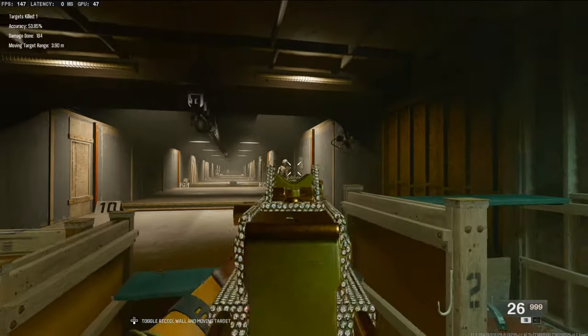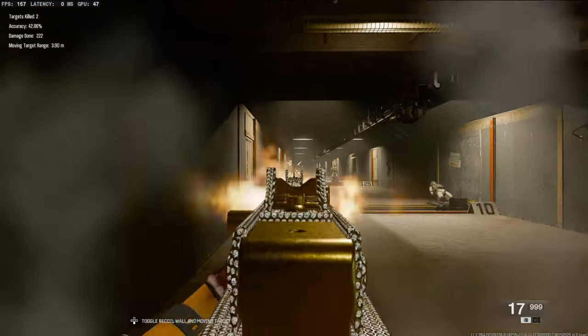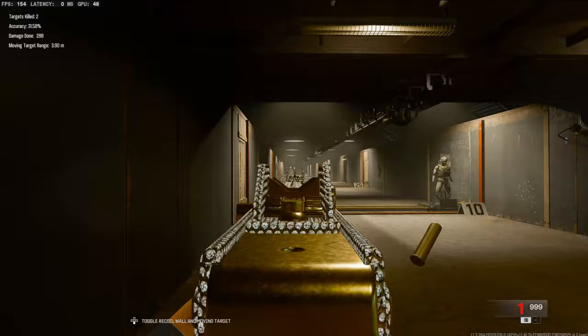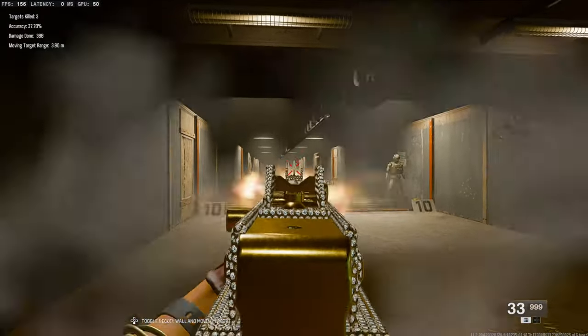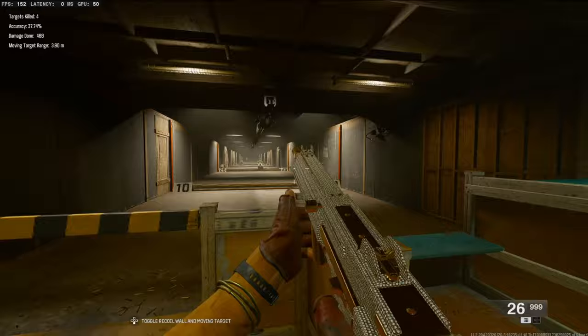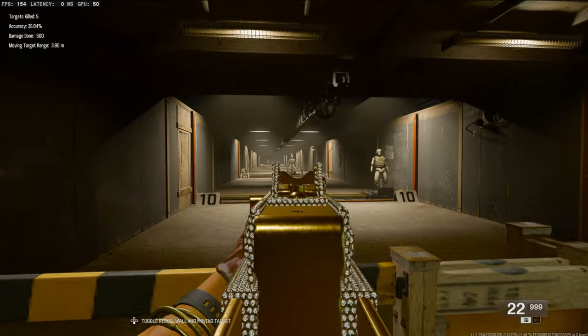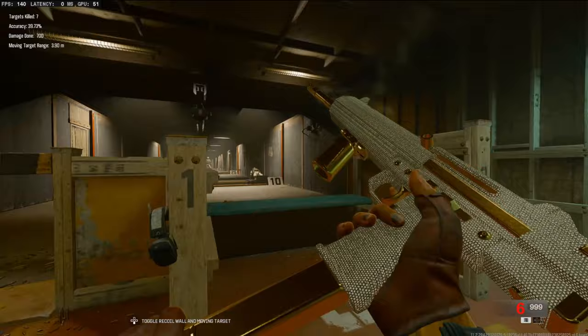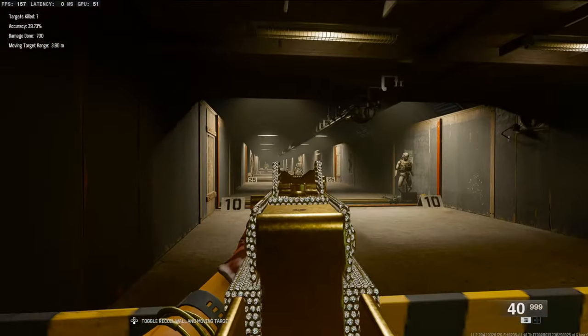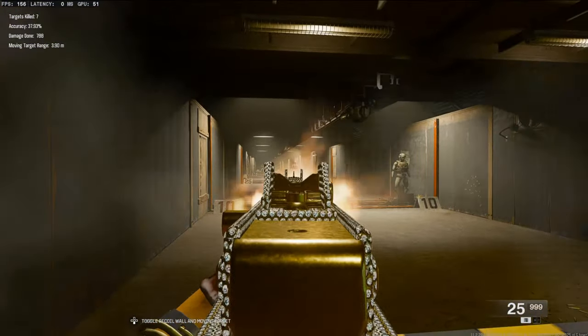In today's video, we're going to be checking out the overpowered three-shot Tonto class here in Black Ops 6. SMGs are extremely overpowered in this game, but the Tonto sticks out the most to me. With the slow fire rate but insane amount of damage that it shoots per round, this is definitely the best SMG in the category. With that being said, let's jump straight into the attachments.